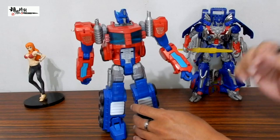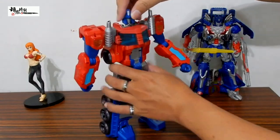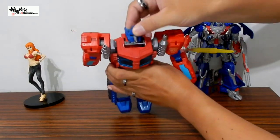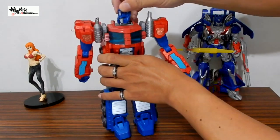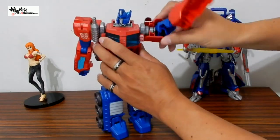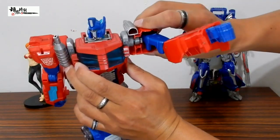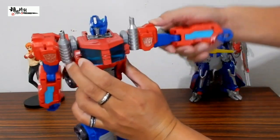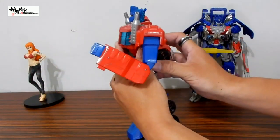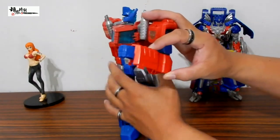毕竟大家也熟悉，不得了的还是他的可动。基本上只有头，头是一个球关节，因为有关节它会往上看，但是并不是很优秀。手的话360度的旋转也是OK，这个地方可以很清楚的看到关节的旋转，手臂也可以做到一个平举，手肘的话可以转超过90度一点点。